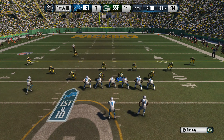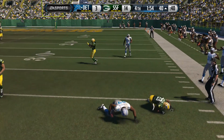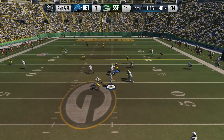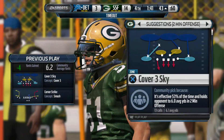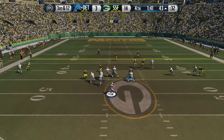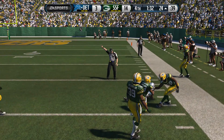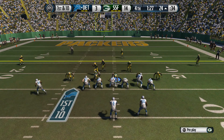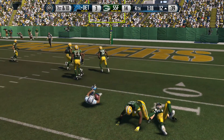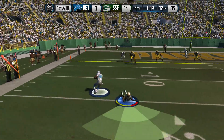I usually beat these teams 14 to nothing. Final quarter is underway. We're holding on in the fourth quarter. They call a timeout. Cover 2 — it looks like they're going for a deep pass. Another third-down conversion — I should have had that. The Lions take it from the 23. Golden Tate makes the catch on our side — pressure on every step now.